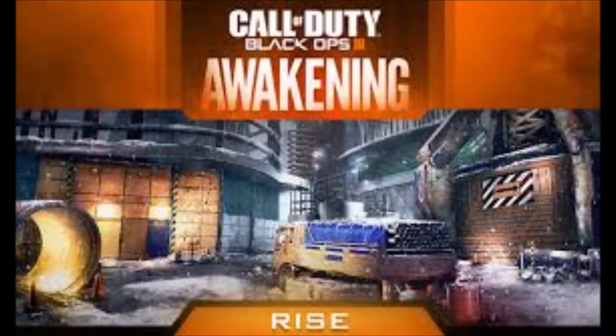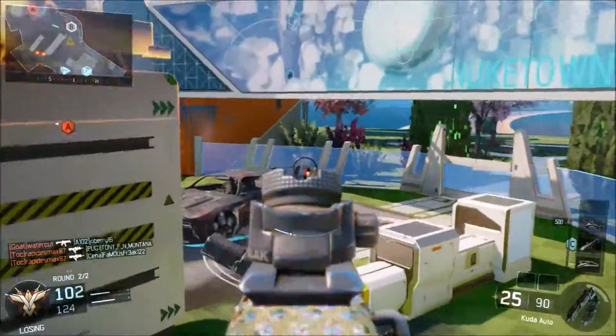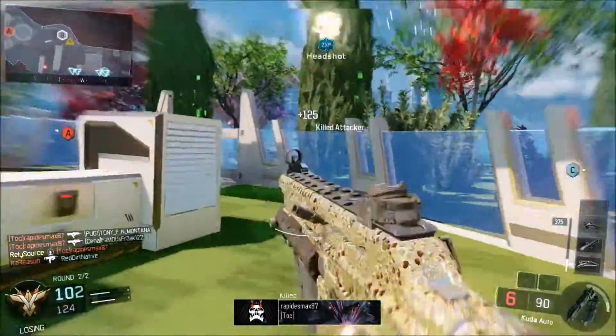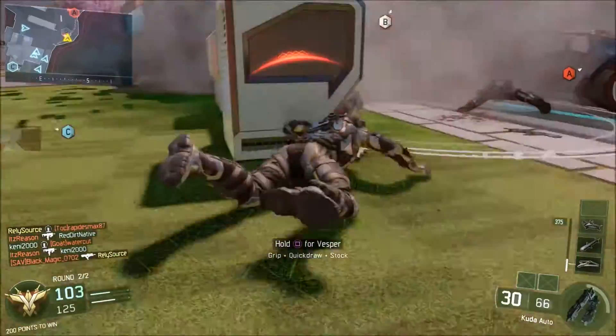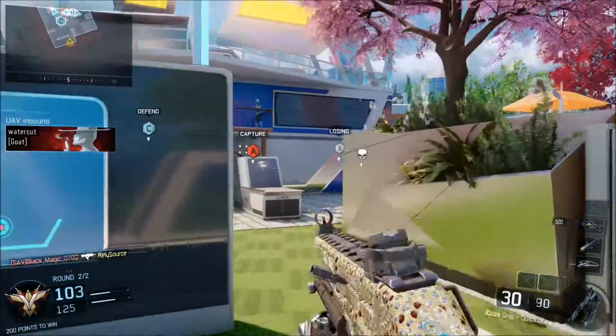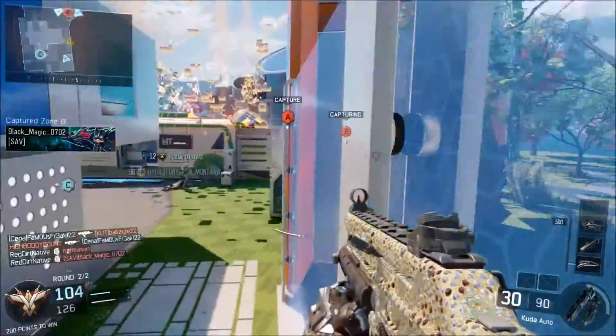The third map is called Rise. It is set at a construction facility in a snowy setting, and according to one of the guys from Treyarch, they say it's really the classic Call of Duty map. It's heavily focused on cover to cover movement, and there are lots of different paths you can take with lots of variety in how you move around the map.